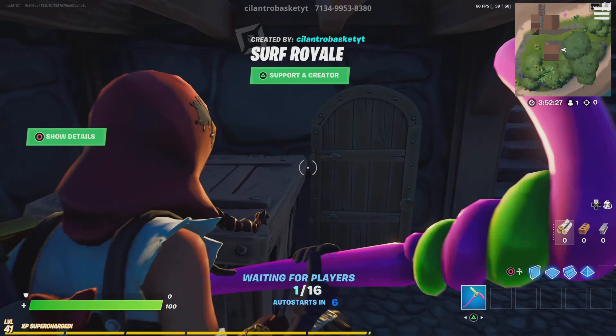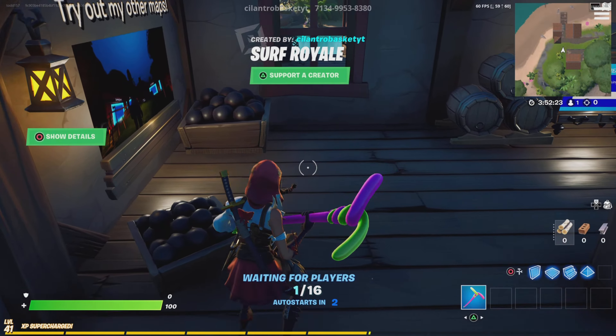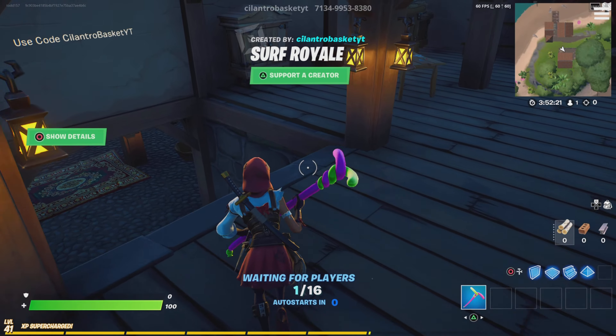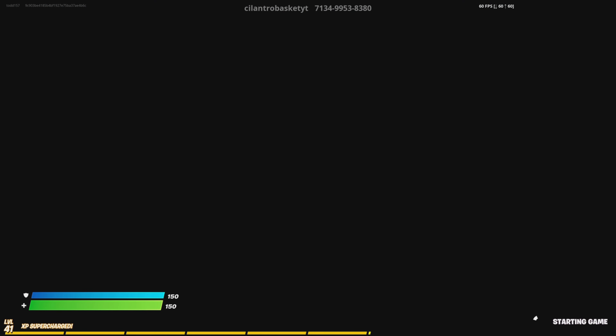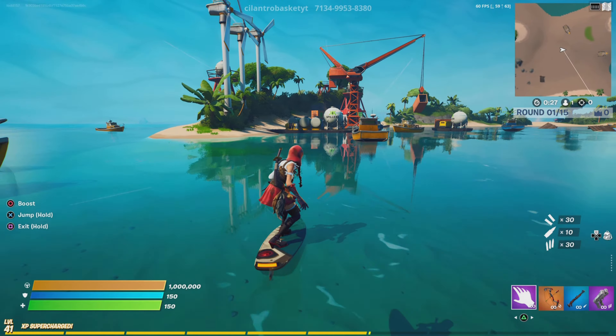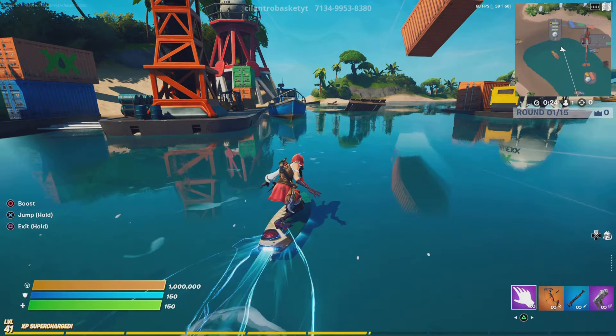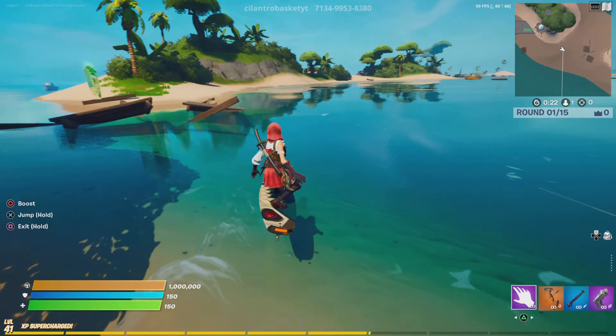By doing this, I can now publish my map. I will be re-uploading the Surf Royale trailer to contain my new code in it, so it'll say what island it is. From now on, all my islands will get codes, and I'll also be publishing trailers of islands with codes on them.